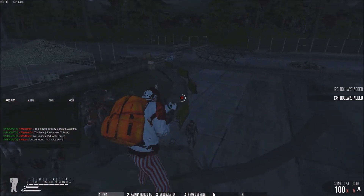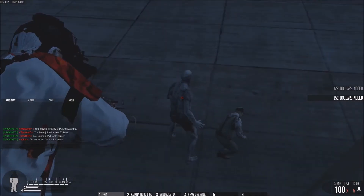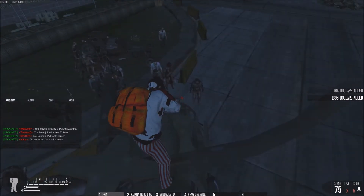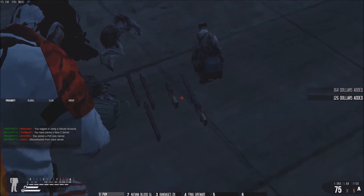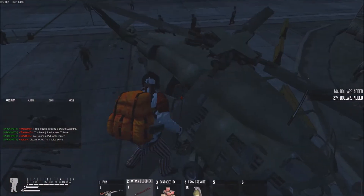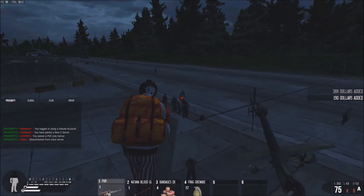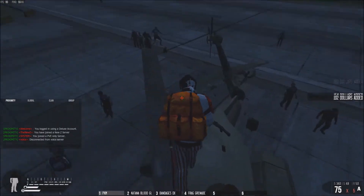Just kill the super zombie by shooting him in the chest. He takes about 95-96 bullets. Usually he drops one sniper, but this time he only dropped heavy armor, which I'll pick up later. There are two or three more super zombies on that side — I don't want to aggro them yet though.